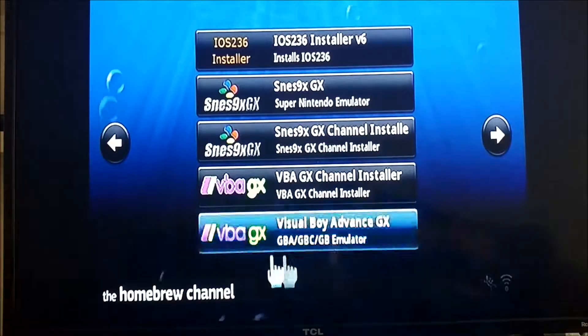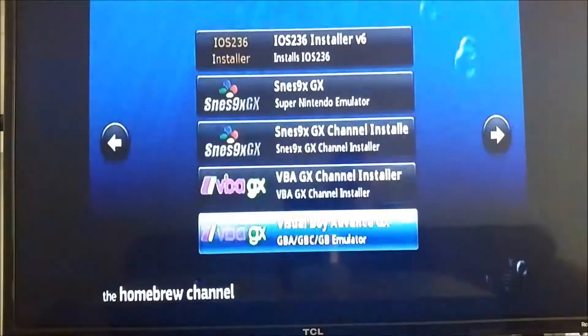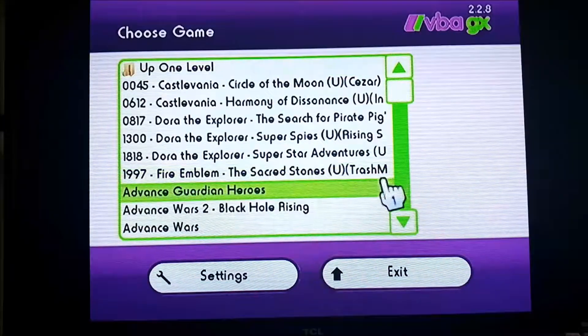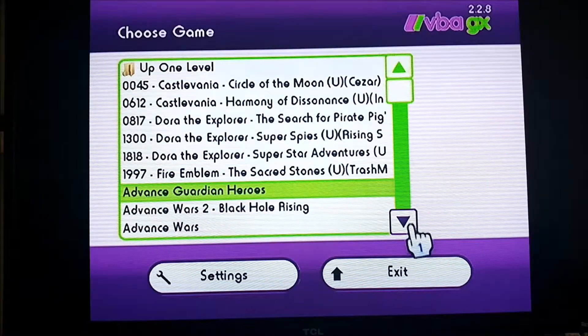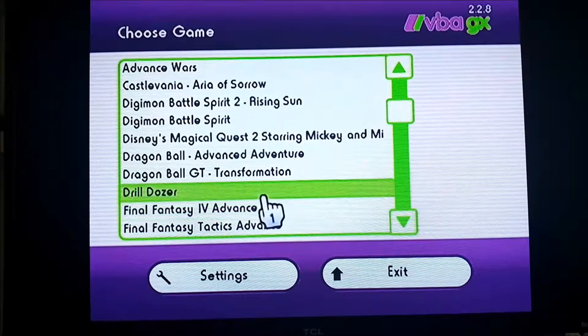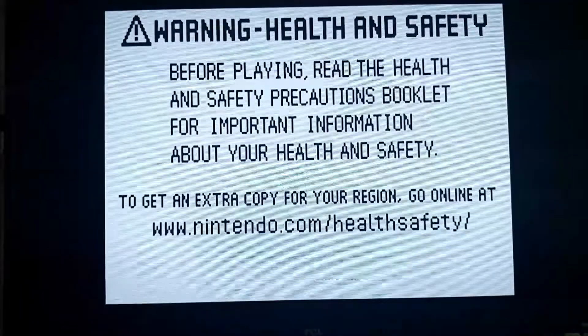Here's another cool one — it's the Game Boy Advance emulator. This one works fine too, and what's awesome is the Game Boy master only has four buttons so that works great. Here's a cool game that not a lot of people know about.